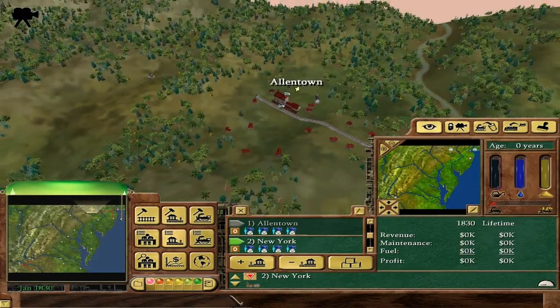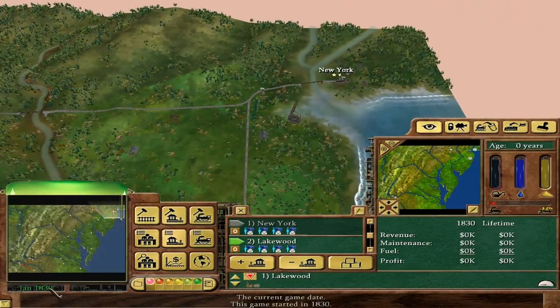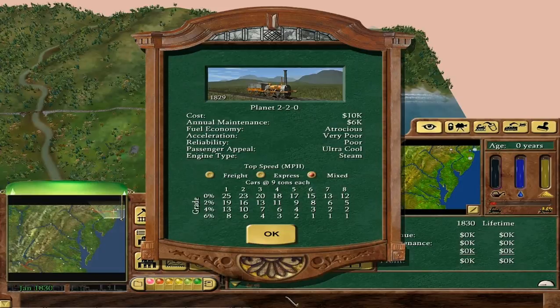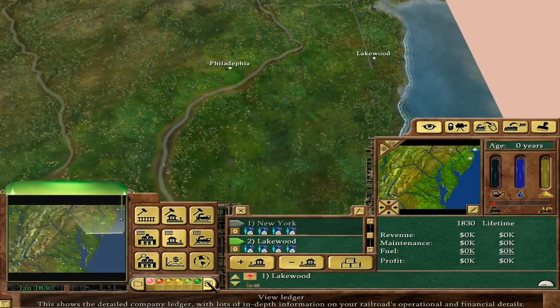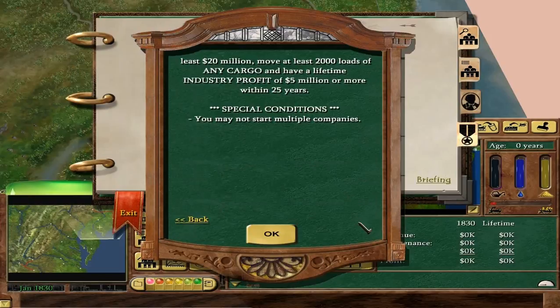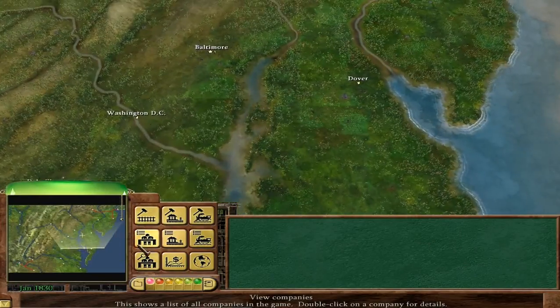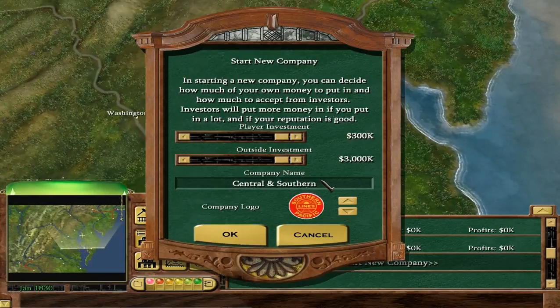They do have trains of their own. Because we're playing in 1830, the only train available is the Planet. We have to worry about company book value, industry profit, and hauling cargo. So basically: make money and expand. Let's start a company.